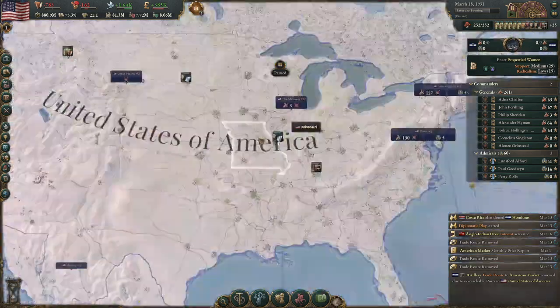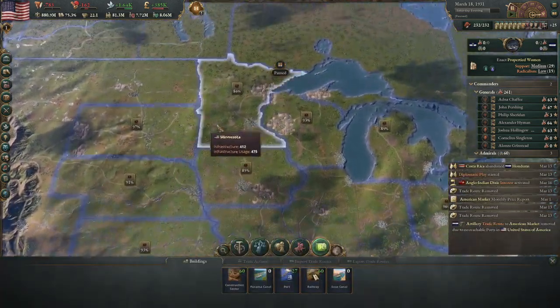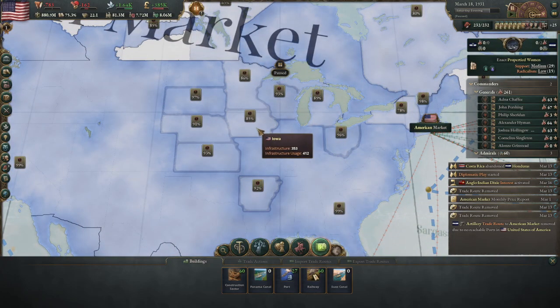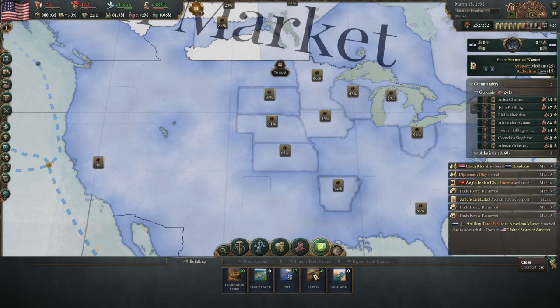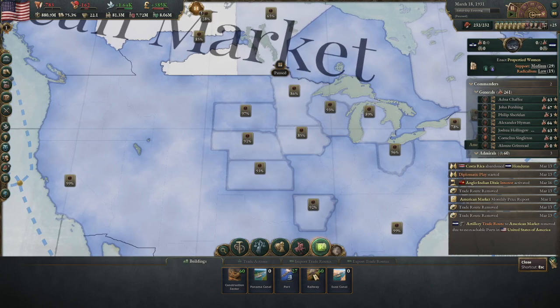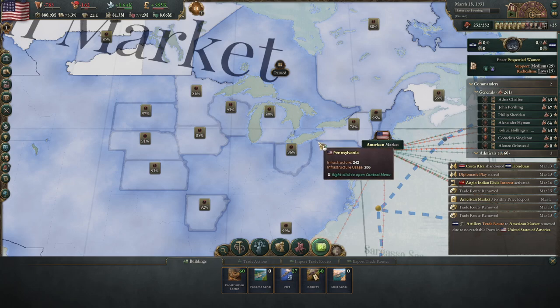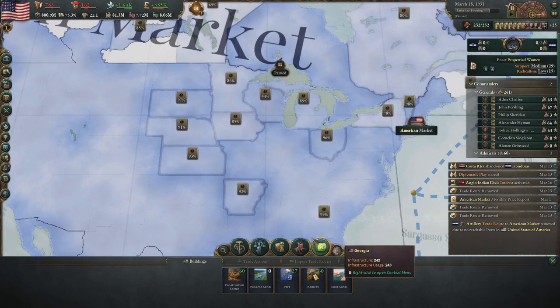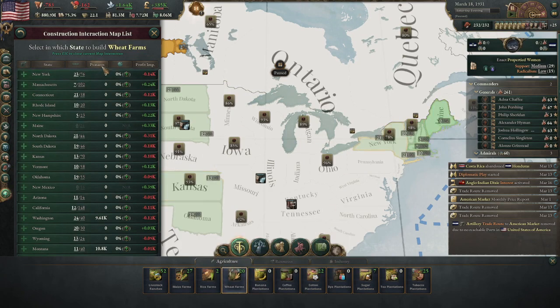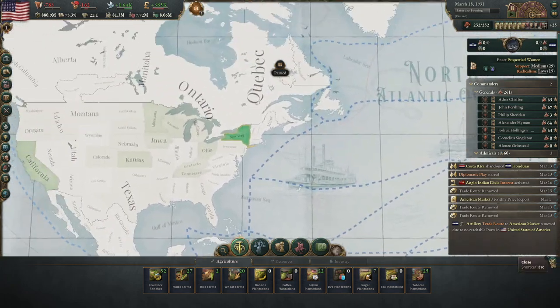In the mid game, once you start colonizing the west, it's about building up infrastructure to keep market access high and quality of life up while continuing to expand westward. The big problem I had was that a lot of my pops weren't particularly well educated, so I had to build a lot of universities, a lot of rail lines, which meant a lot of iron, which meant a lot of steel, which meant a lot of locomotives. Even now it's very difficult to keep market access high, mostly due to a lack of pops who can do the work — my population has reached the stage where I simply have no more pops left to do any work, which is rather amusing.